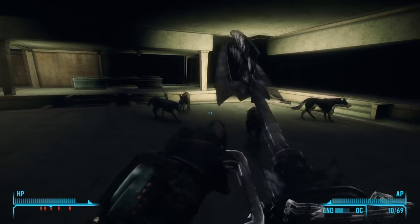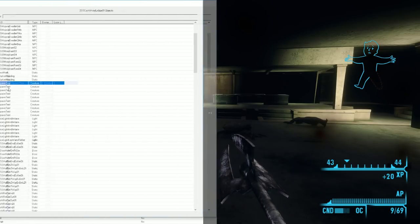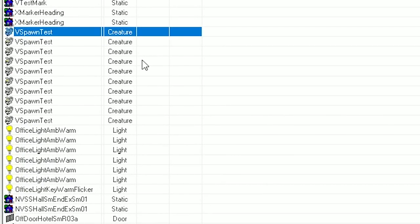So, why am I getting attacked by coyotes? What's happening is actually pretty fascinating. Looking at the coyotes in the GECK reveals they're called V-spawn test, and I asked Jorge about it.